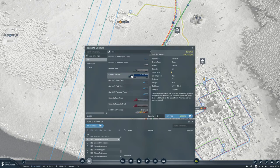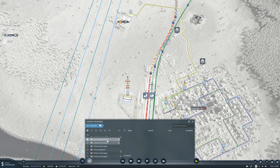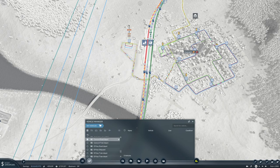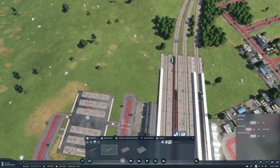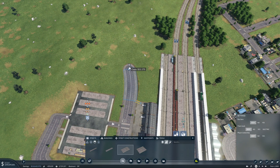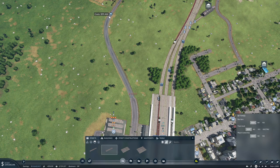Buy some trucks — we'll do Kenworths and have a dump truck. We're going to connect that road up to there so they don't have to go all the way through town down and down this way.